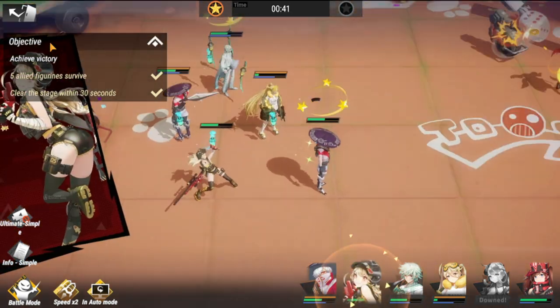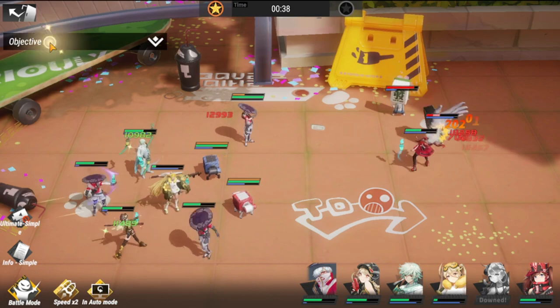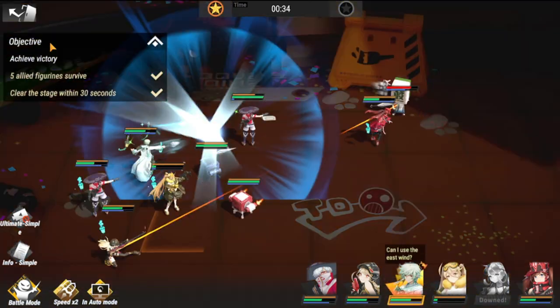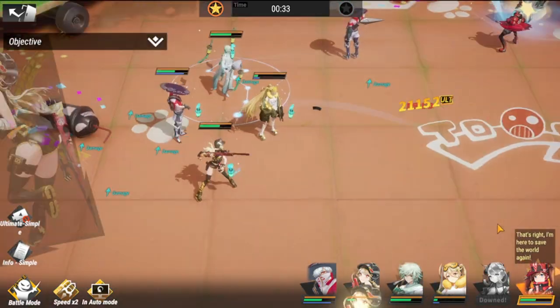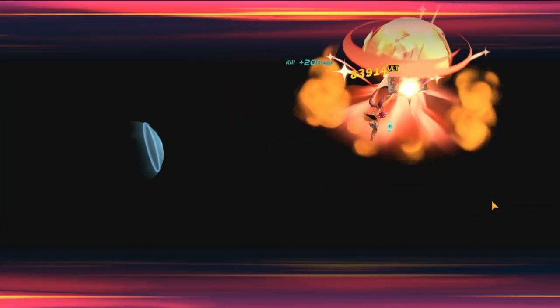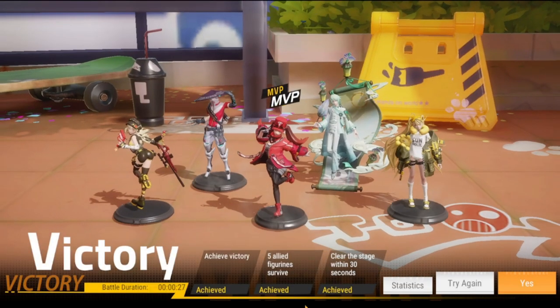Five allied figures survive — so far: one, two, three, four, five. We're gonna clear this within 30 seconds, hopefully. We finished at 33 seconds, so we're good! As you can see, three objectives below also achieved — five survived. Let's move on to Torment.